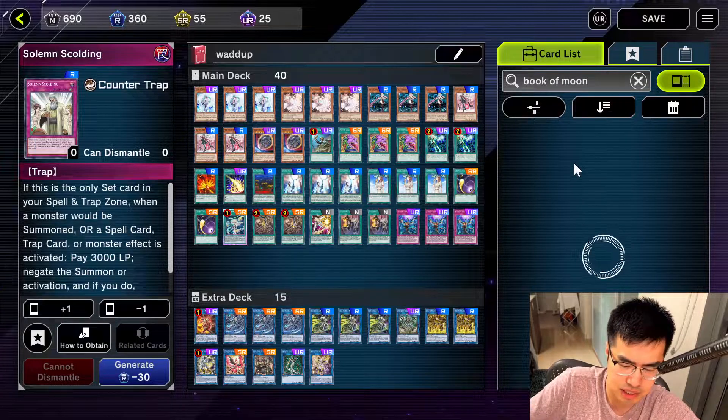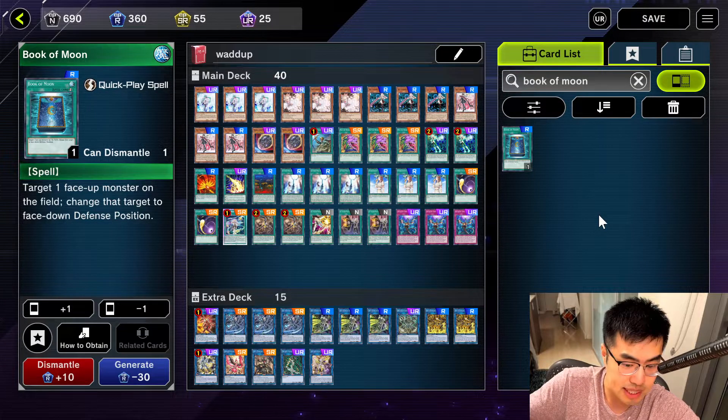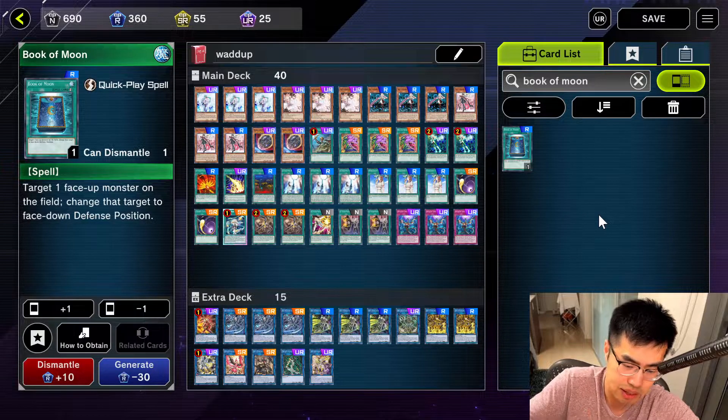Another thing is Book of Moon. This card I was surprised by as well, because it's only rare. This card is actually really, really good. You can target a monster on the field and change that target to face-down defense position. You can block off attacks, prevent your opponent from Synchro Summoning, XYZ Summoning, Link Summoning, and they can't use face-downs. Also, you can push through your own effects with this. For example, if I have a monster like Tour Guide and I'm summoning it and using its effect, and my opponent chains Effect Veiler, I can actually chain Book of Moon to flip that face down — and because the target's gone, the way the chain resolves, I still get my effect.